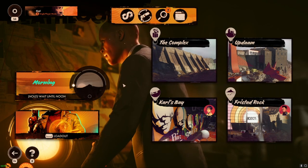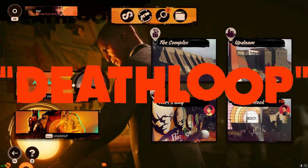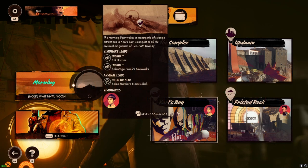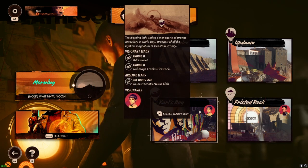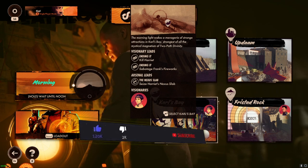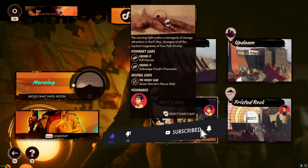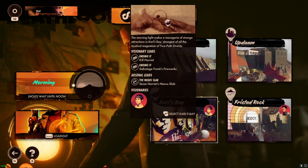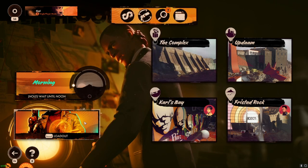Welcome back. Today we are going to explore Carl's Bay because there are two hangers there, and in the one that Harriet is in there is gas at the bottom. I haven't been there yet — I haven't explored anything because I thought you can't walk in gas, but wait, you actually can.